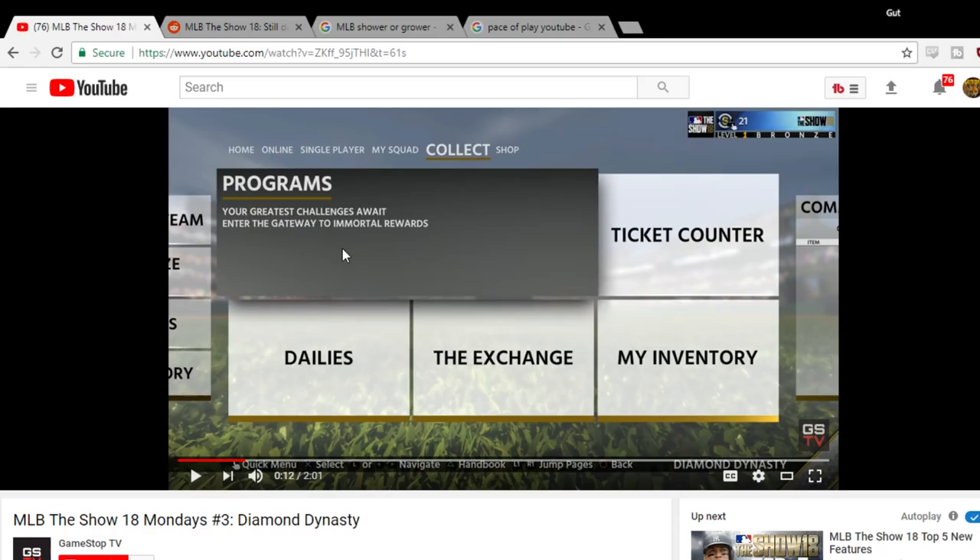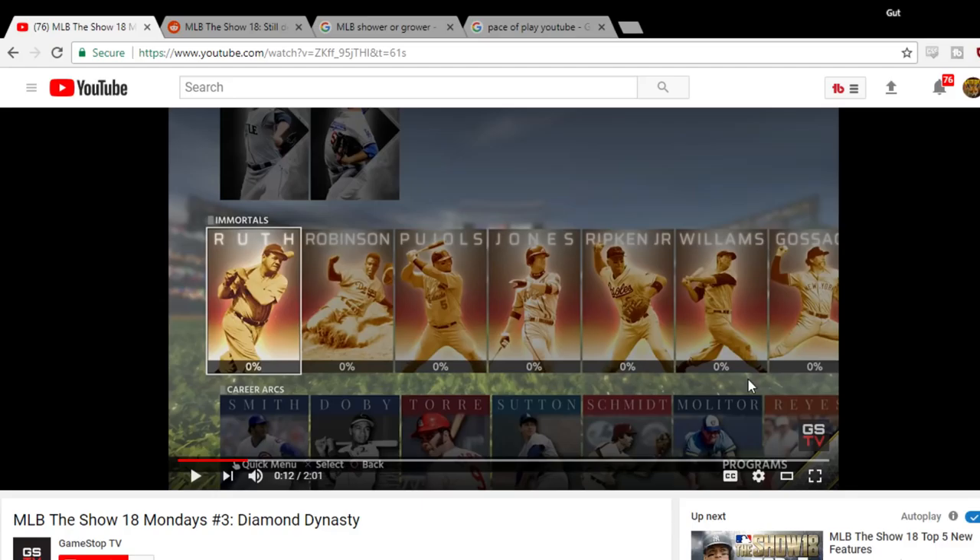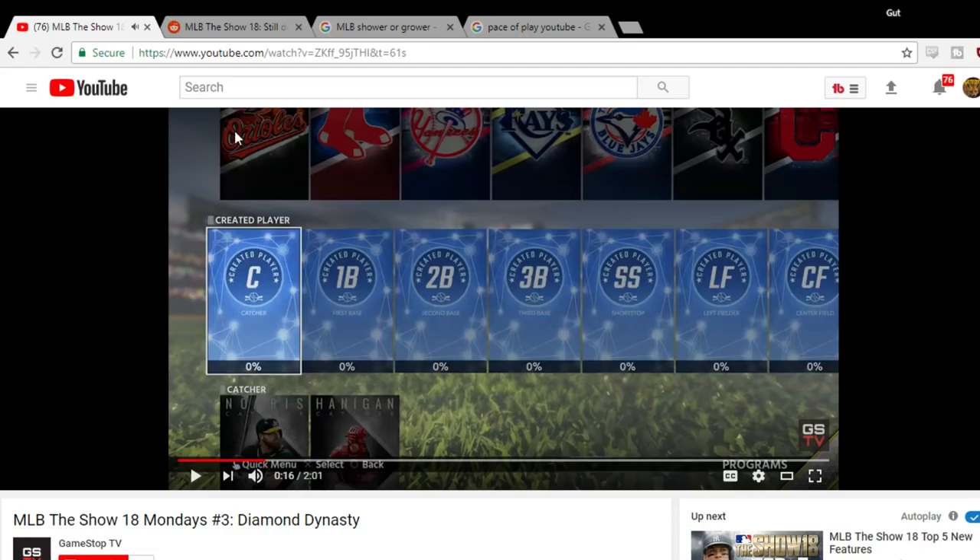Programs — your greatest challenge awaits in the Immortal Rewards. Here with dozens of new programs, time traveling through baseball history. The legends are basically called Immortals here. As you see, they will go through a few of them. We got Ruth, Robinson — a lot of these guys carry over. These guys are in the Hall of Fame, these are the Immortals. But these guys down here in the career arcs are also a few Hall of Famers like Molitor, so it's separated out between the all-time greats and the kind of lesser Hall of Famers.